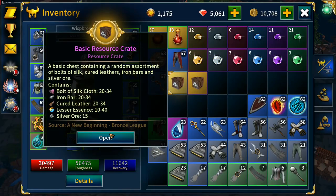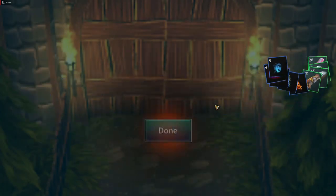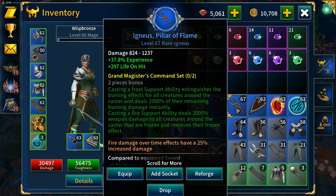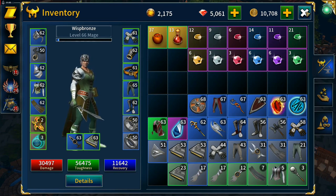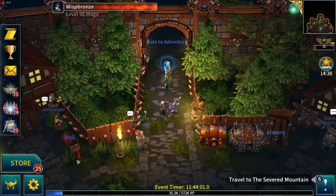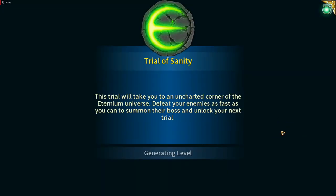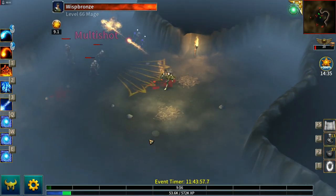Maybe two more runs will be required to hit 70 — not sure, we might get there with this one. I'm saving everything for mass salvage. An igneous with experience on it — nice. And some glacis tempestas down here. I'm not going to use them in case you're following along and don't have those, or haven't bought the celestial crate and so don't have marker titans to craft them.